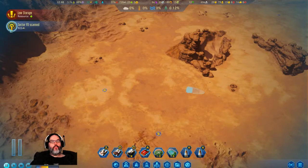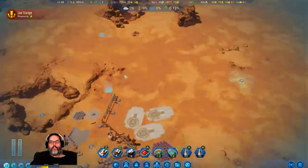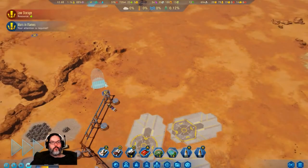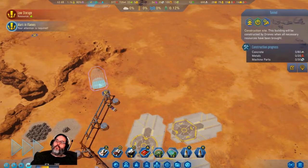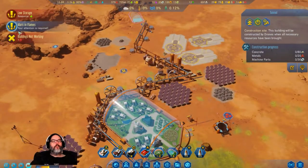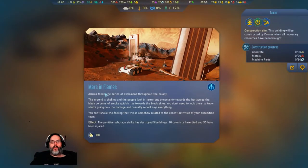So we gained 23 polys. Alright, so that's going on up here - 80 concrete. Mars in Flames. Explosions. Holy crap - so we were sabotaged!